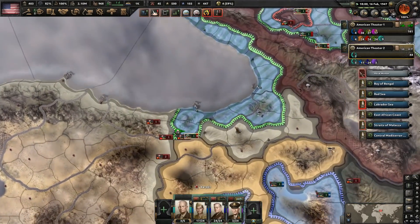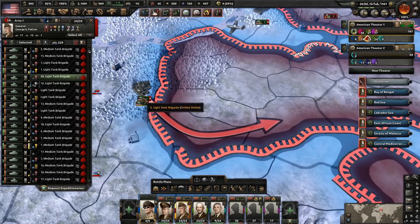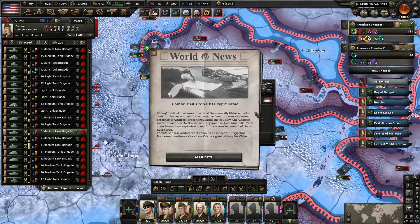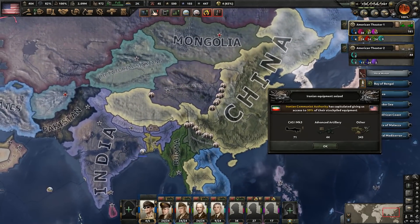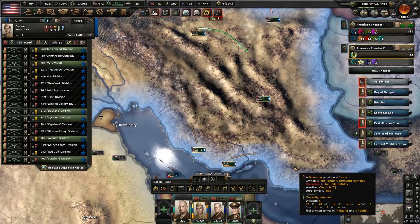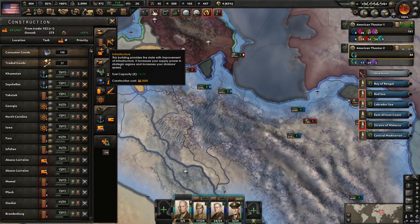I'm surprised that Iran hasn't capitulated yet, but should be soon guys. And China just now is deciding to get things done — took them long enough. I didn't think about the fact that they wouldn't be able to join our faction until they were democratic. It's not that big of a deal though, because we don't really need China in the faction honestly. Let's have these guys just take care of all this territory here — so much territory in the back that needs to get dealt with. Let's go ahead and get them destroyed here with some of those modern tanks.